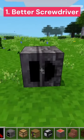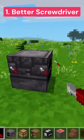Better Screwdriver adds a screwdriver that rotates nodes not randomly, but in the direction you're looking at. Combo Block makes it so all slabs can be built onto each other.